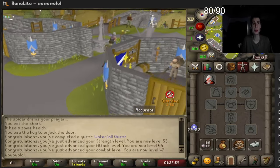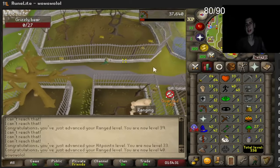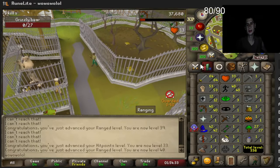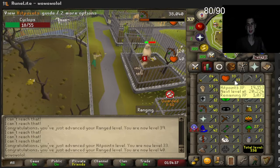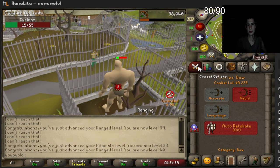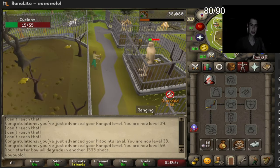I want to do this with some prayer levels though — I'm kind of unsure what to do. We're almost in the next bracket — just a few more HP levels. At 40 range, we've only used about 500 shots of the bow.